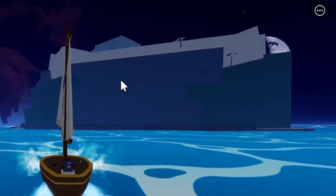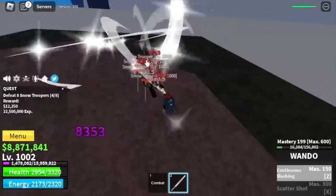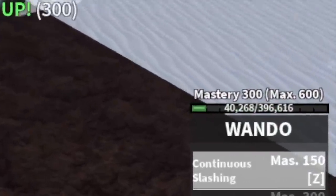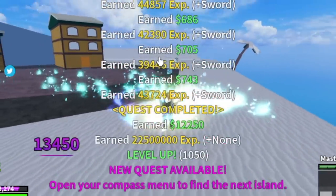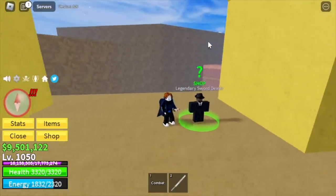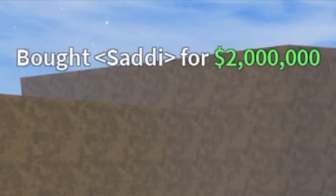Next up is Snow Mountain. Target: Snow Troopers. We will continue grinding here until we reach 300 mastery on Wando. We will unlock the exit skill: Scatter Shot. For our final legendary sword, we found it at the Coliseum. For our last sword, the Sadi — is it pronounced Sadi or Sadi? Please correct me, sorry in advance if I pronounce it incorrectly.